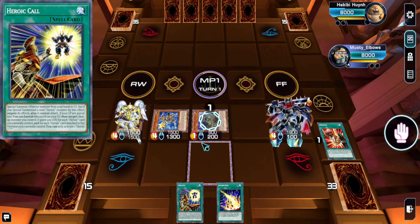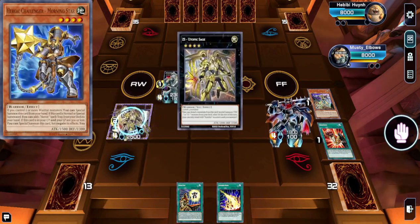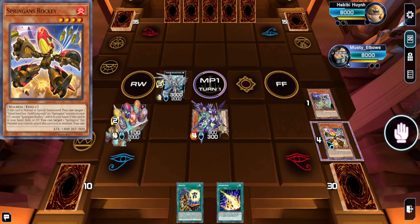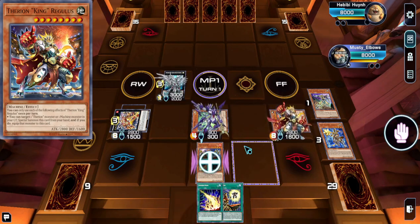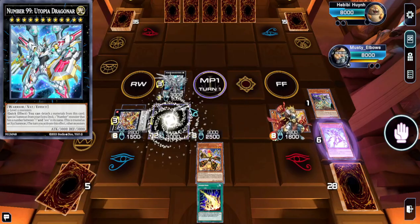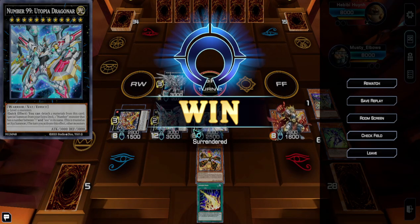This becomes a Level 4, I go Galak Granite, summon it out, go into Utopic Sage, then into F-Zero. I still have tons of extenders — haven't even used Zubaba Coat or Gagaga Coat yet. I search the omni-negate: F-Zero plus Sargas plus my two monsters — every single part of the board filled with interruption. A pretty high ceiling end board, as long as my opponent doesn't have Dark Ruler No More everything else is covered. My opponent just scoops after seeing everything. So yeah, that's Heroic Champion Utopia — let me know what you think in the comments, and I'll see you guys next time.